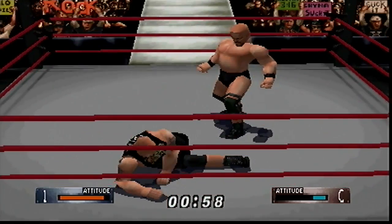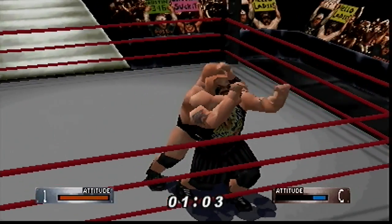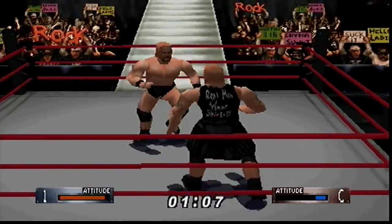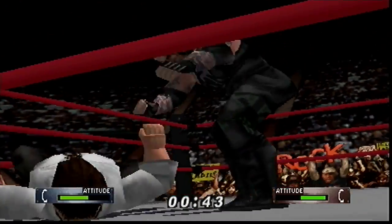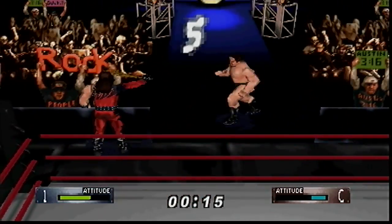Moves are done from a simple standing position when grappling, when running on the ropes, when on the top turnbuckle or in the corner, and when an opponent is down. Weak grapples lead to average moves which are difficult to counter, while strong grapples lead to more lethal moves but can be countered more easily. Weapons can be used as well — you can pull them from the crowd and bash your opponent to bits with them.